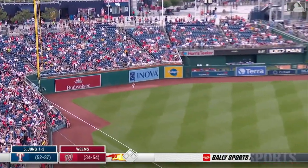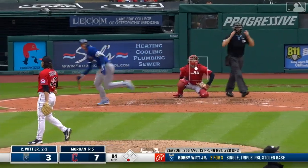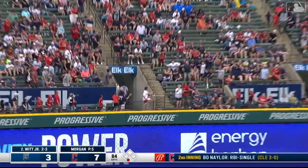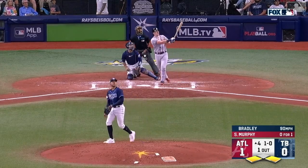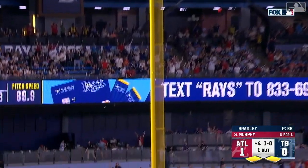This one is lined into deep left field. He's got a chance — and that one is gone. Bobby Witt Jr. blasts one to left field — and gone, a shot. And that one is drilled deep; he's going to do it again. Sean Murphy's having a season.